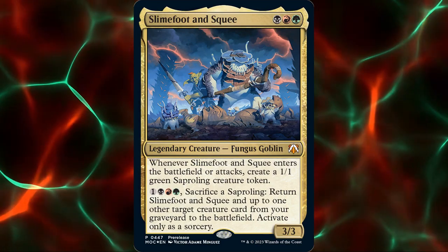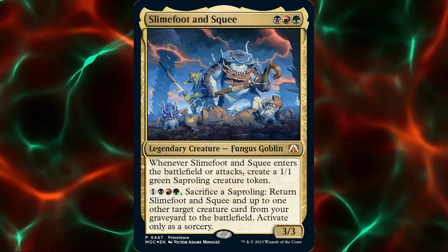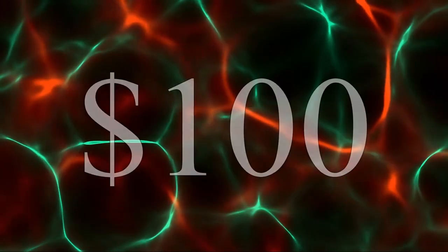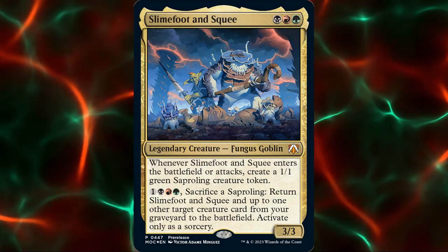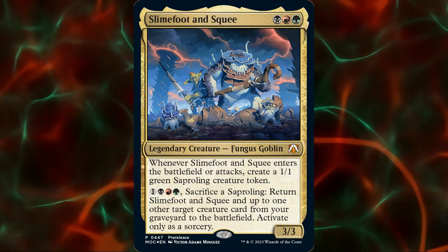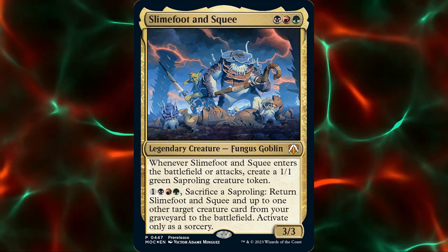Looking at this card, I figured we could have fun with the sacrifice effects and build ourselves a good old saproling Aristocrats deck. I also wanted to make sure our deck came in at under $100. I'm not sure what Slimefoot and Squee will be priced at, but I'm hoping they'll be under $5 or so. At the time of recording, the rest of the deck comes in at $95, not counting the commander.